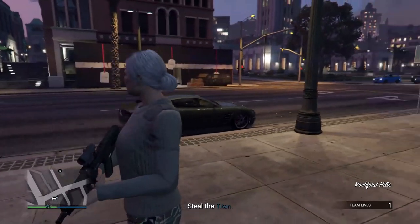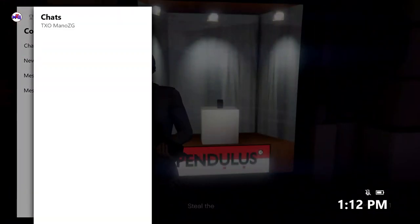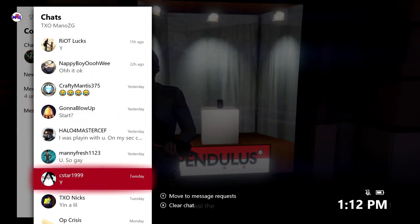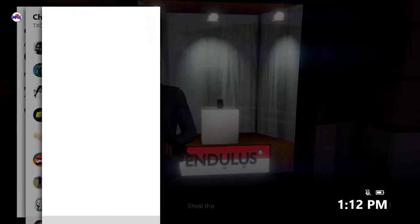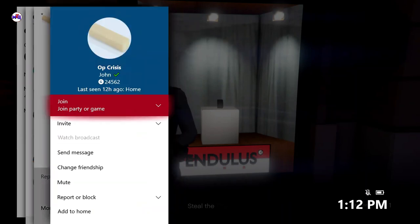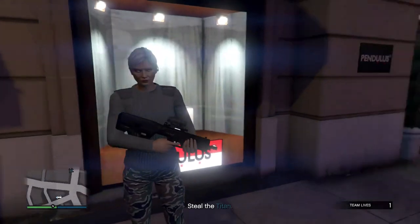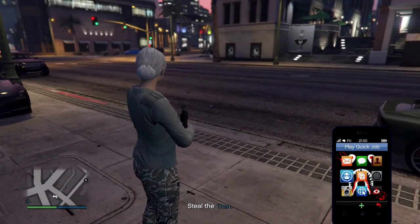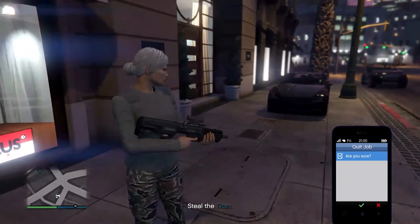It will say 'Are you sure you want to sell the car?' Then tell your friend to invite you — I'm not going to invite anybody right now, but you invite them to the session. Then you open up your phone, click the middle, click Job List, press A, then X, confirm 'Are you sure,' and quit.